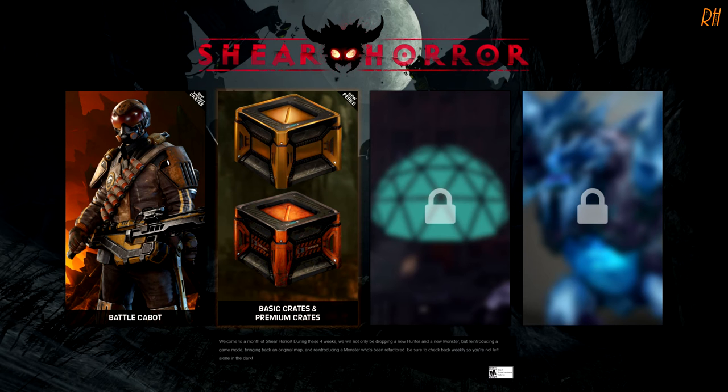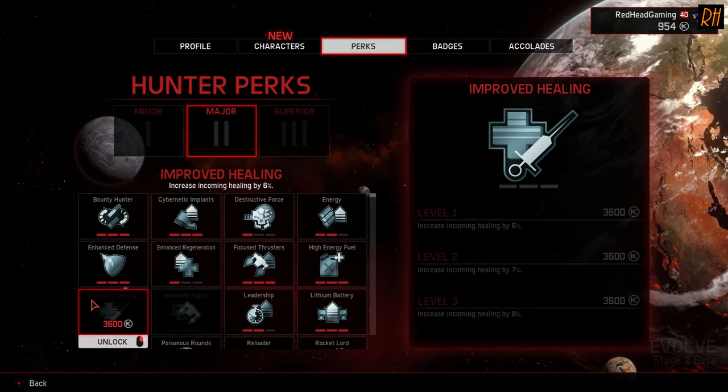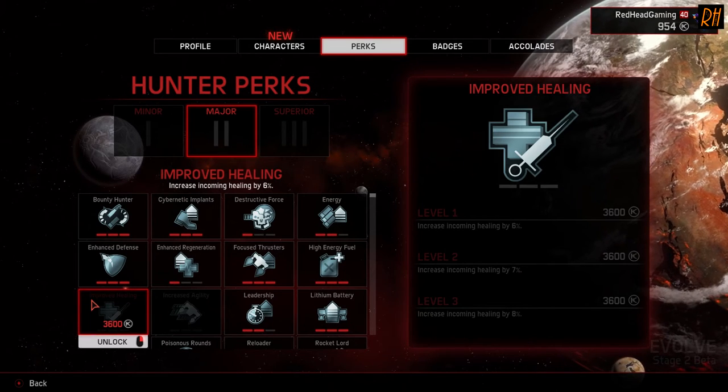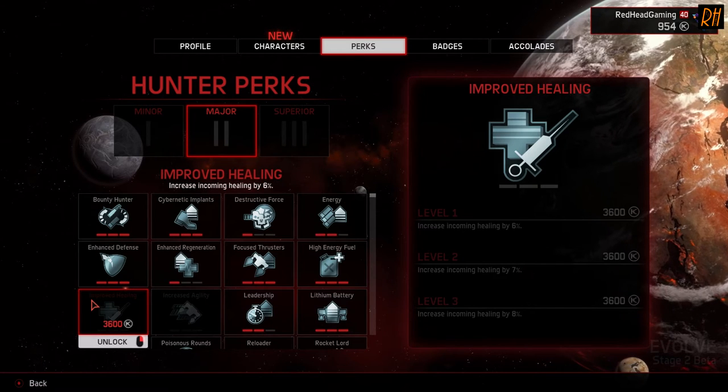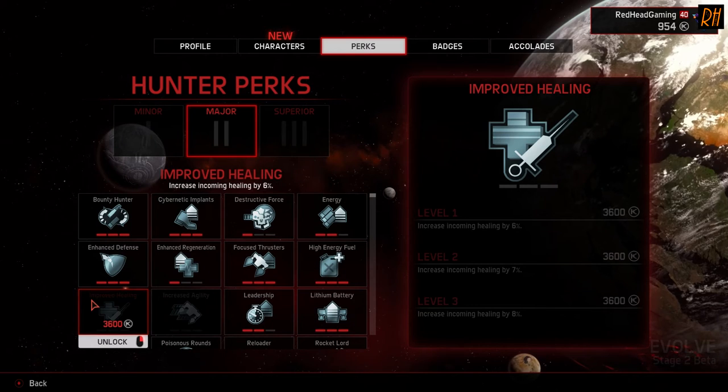Not only the crates this week — we have also been given some new perks. Both the monster and the hunters have been given two new perks each. Let's start with the hunters. The first perk we have for the hunters is Improved Healing, which increases the incoming healing by a certain percentage: level 1 is 6%, level 2 is 7%, and level 3 is 8%.